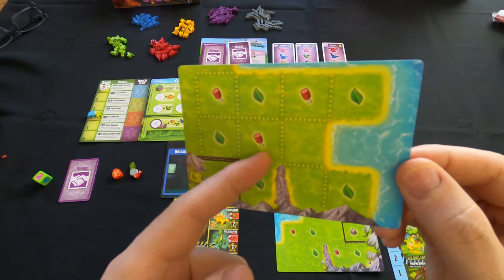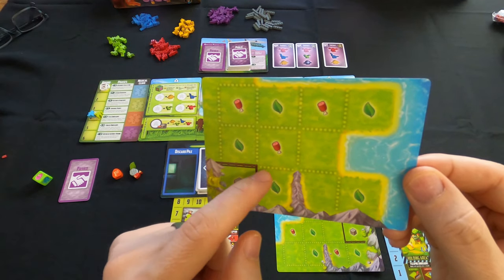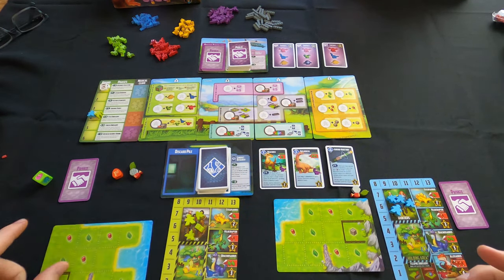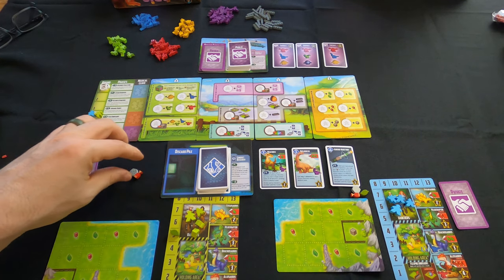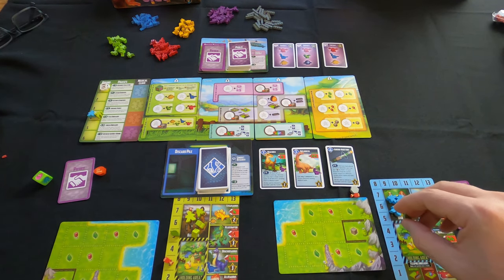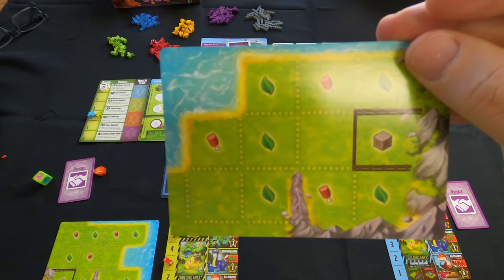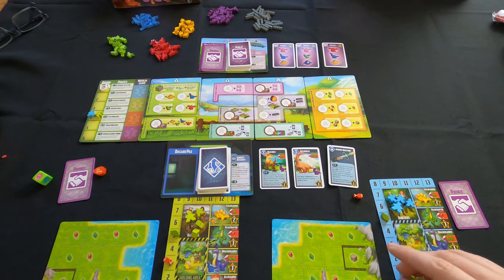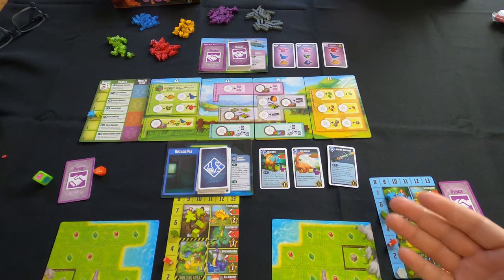The dash lines in the ranch are where you put the barricades. The mountain counts as a barricade, the water counts as a barricade, and there's a default barricade when you first start. Every player gets the same starting resources: five veggies, three meats, and one crate — even though some ranch mats have a slightly different design.